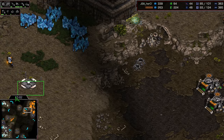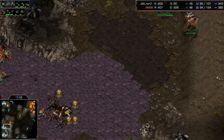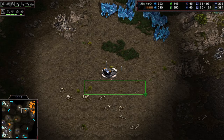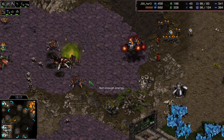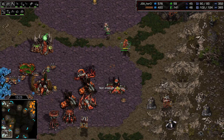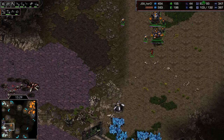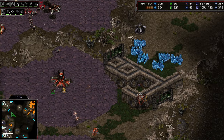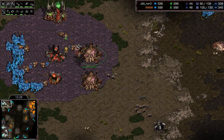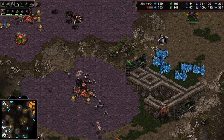Two drop ships are out on the field and mass expansion time has come for Bishop. Hero is not contained in the top left hand corner — we could just see defilers, lurkers, and lings walk straight over towards Bishop's natural. Bishop is trying to get a drop going into the main base. What does Hero have available? Two scourge and two mutas is all that he's got. Hero is definitely behind at this point. He's getting into his fourth base very quickly, having killed a bunch of marines, medics, and science vessels.